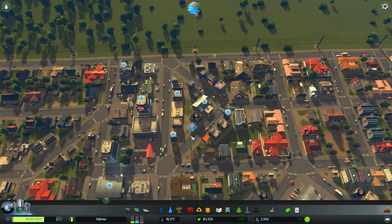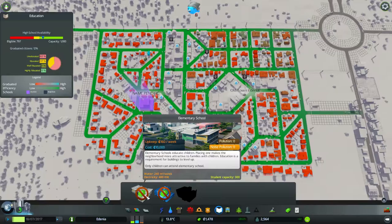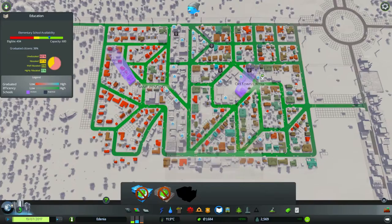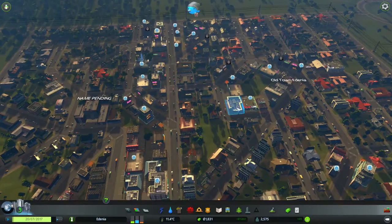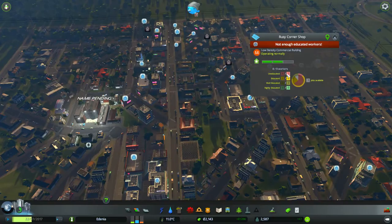We've got pretty much demand for everything, but mostly commercial. These drugstores are getting abandoned because the workers' education was too low — that's why we're having more demand for commercial zone right now. Let's take a look at our education. Elementary school availability is good, high school availability is enough as well — though we might need another high school soon because we are dipping under capacity. Commercial lots are getting abandoned because there are not enough educated workers — they need some educated and well-educated workplaces.